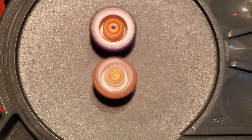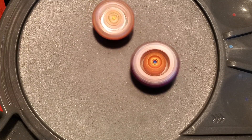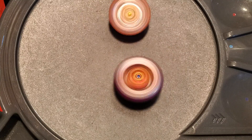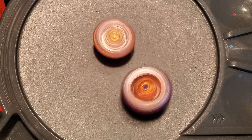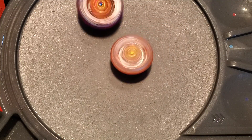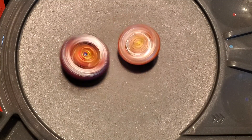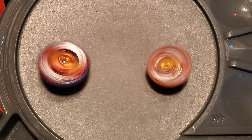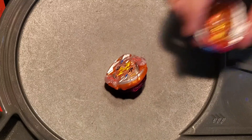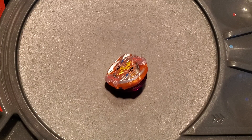Honestly, you might as well just use the Choso Spriggan, because that has stronger burst blockers, and you get the benefit of dual rotation plus you have more attack. I actually like Choso Spriggan a lot more than Surprising Requiem, because it doesn't have the rubber. Scores one to one — it's actually a pretty close battle.